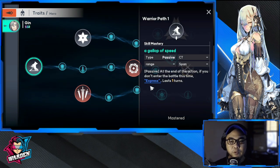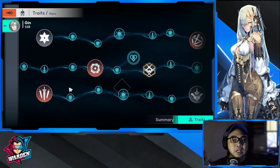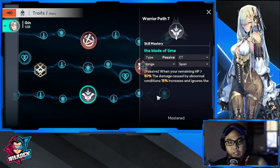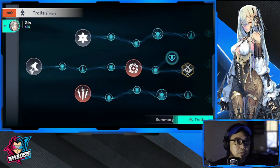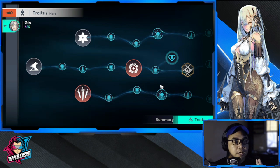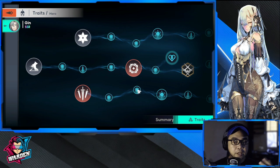His primary passive is 'Express,' which gives him mobility at the start. If you haven't unlocked his other skills yet, this passive will be used initially. Overall, his kit is well-balanced — superb damage — and survivability is also solid since HP was rated high A or S.